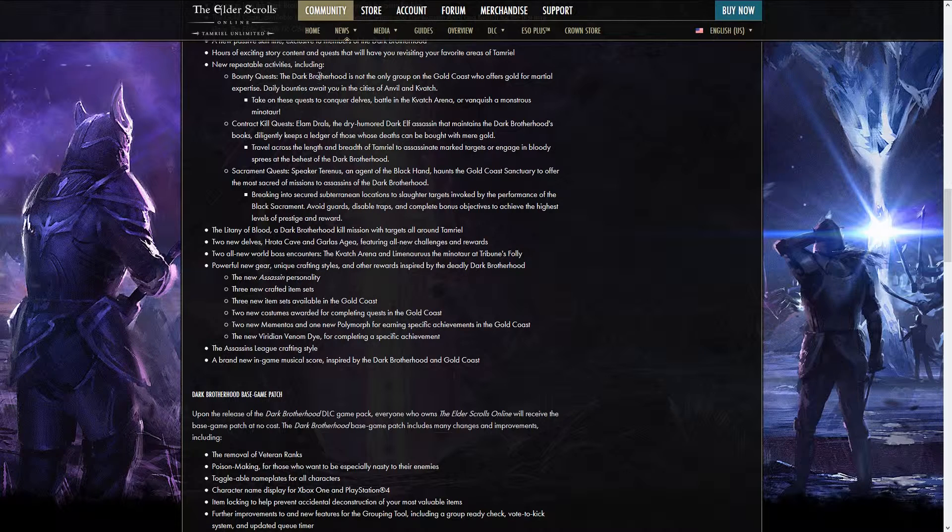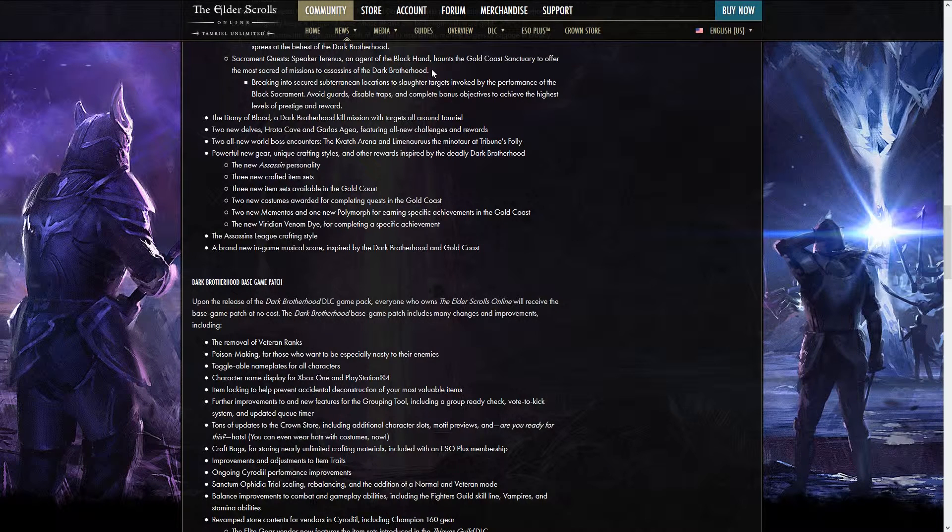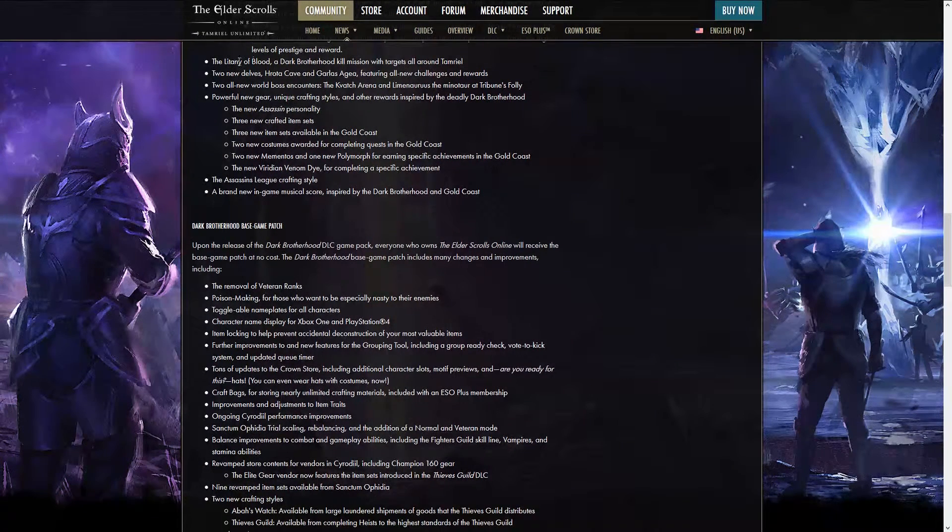Those are the various ways you can make money with the Dark Brotherhood: bounties are not technically Dark Brotherhood but people just paying you to kill people; contract kills are the Dark Brotherhood paying you to kill people; and sacrament quests are where the Dark Brotherhood has been invoked by the Black Sacrament and therefore has someone to kill. The Litany of Blood is an achievement-specific one — it's a Dark Brotherhood thing, kind of like a special mission. It doesn't relate to the story of the DLC at all; it's just an extra bit you can do where you go around Tamriel killing a bunch of people, and there's an achievement and a polymorph if you can complete the quest.